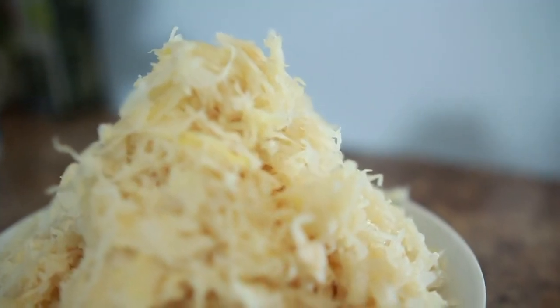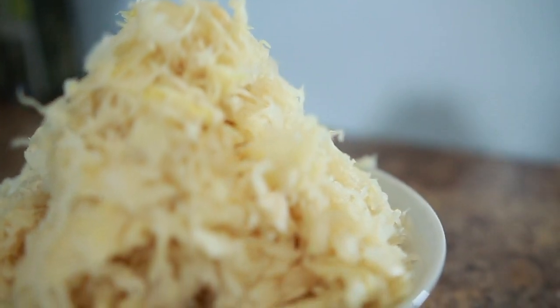So what you'll need for this recipe — first of all, it's really important that you get the right kind of sauerkraut. Wine sauerkraut won't work; it's gross and sweet. You want to look at the ingredients and see that it just has cabbage and salt. Just get a jar of it — it's a big part of the stew.